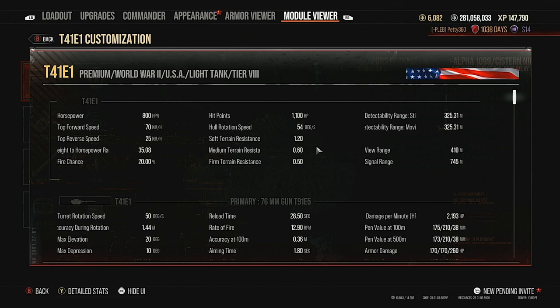With 1.2 on soft terrain, 0.6 on medium, and 0.5 on hard terrain, your ground resistances are excellent, meaning you'll easily hit 70 km/h. This tank is extremely maneuverable. You've also got 325 metres of stationary concealment which, as a light tank on the move, is pretty solid — though the bulldog is fat, so it's not the best, but still better than most tanks.